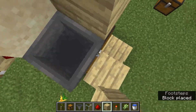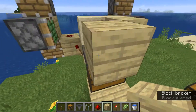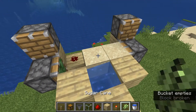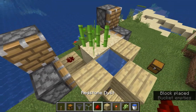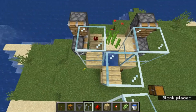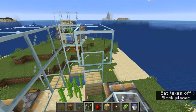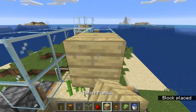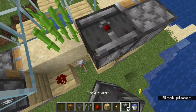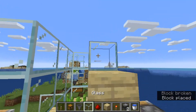Now we're going to build around this hopper like this, then place the water source here and put that there. Then we can place glass here, here, and here, and then like that and then like that.